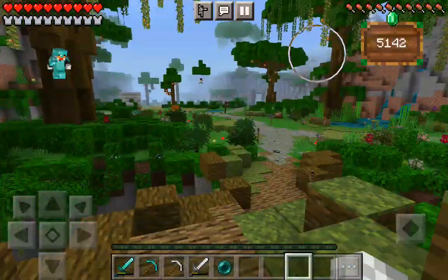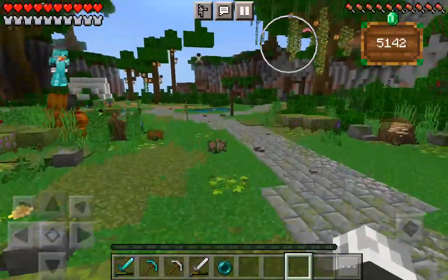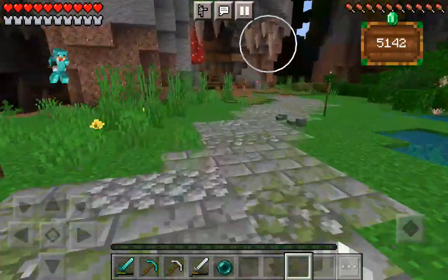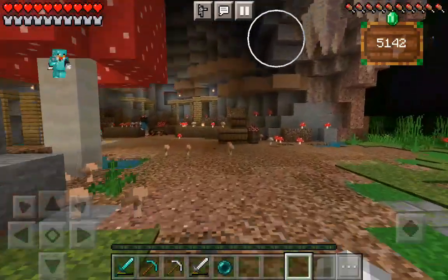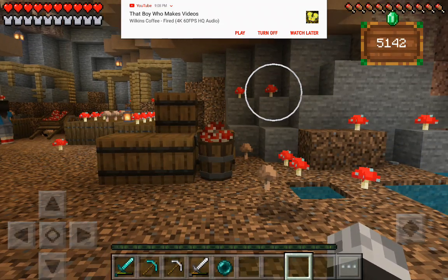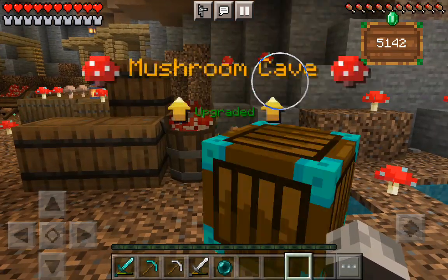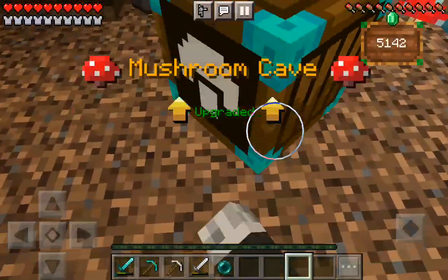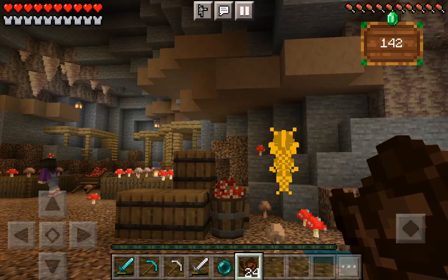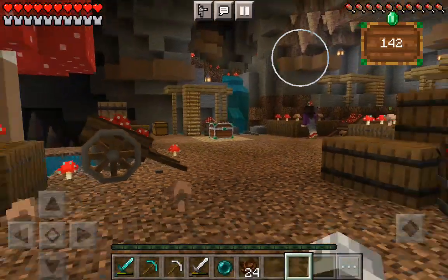That brings us to $5,142, which is all we need. So let's go ahead and do the final upgrade — that should get us the final item. Mushroom cave upgraded! Twenty-four saddles, I believe. Alright, that completes that.